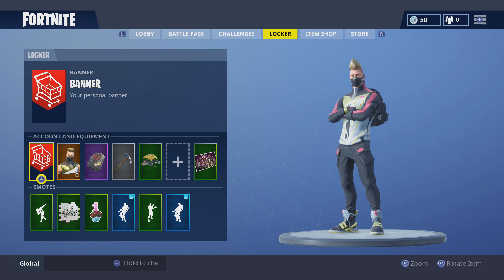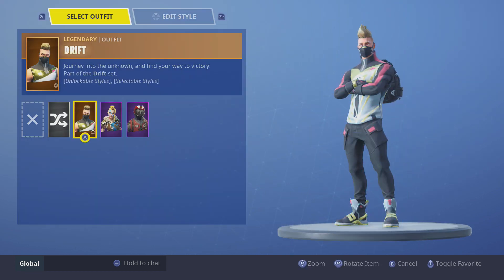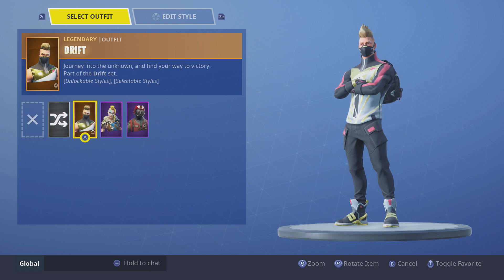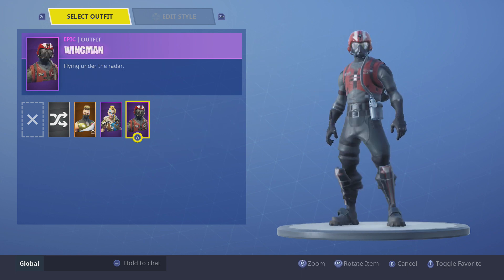Right now here are my outfits. I got Drift — I got this style and the bag as well. Then I got Hot Dress, and then I got Wingman.